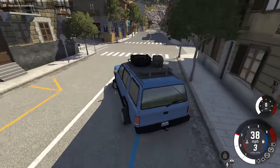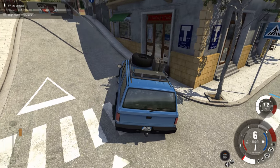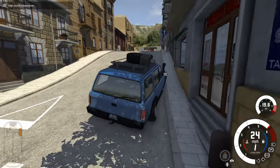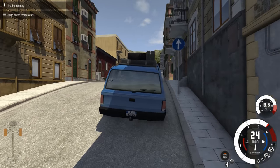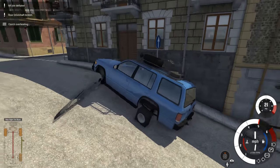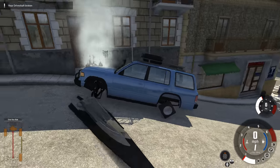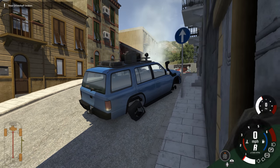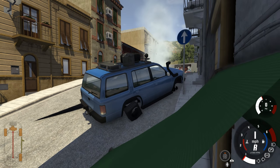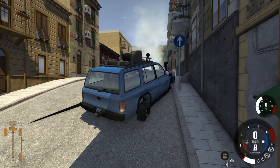Speaking of trouble, let's create some by going around a corner really violently. Something just shot off — aggressive cornering, even at not that high speeds, is a very, very bad idea. The vehicle is totally ruined, I can't accelerate anymore. We try reverse but we are stuck right there. It's rolling but not going anywhere, so we'll have to reset the vehicle.